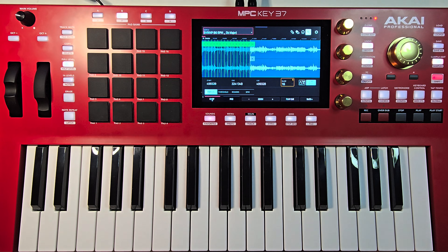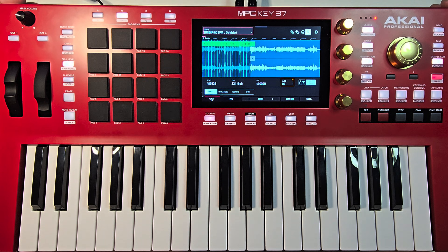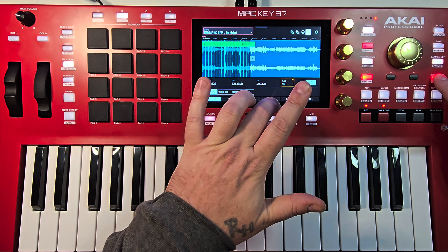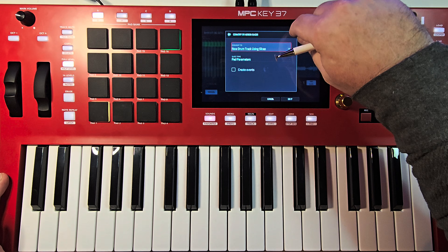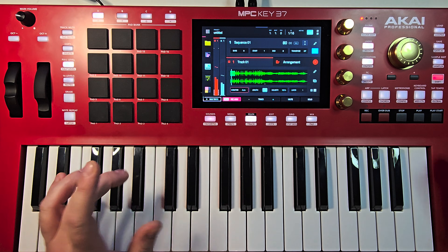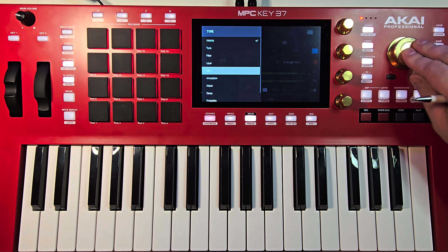What we would normally do after chopping is hit Shift to convert to your drum program, but instead we're going to do it sliced. Come back out to your main, select that pad, go into 16 levels, and come down and select Slice. The first limitation I see is you can only have 16 chops — we'll discuss that in a minute.